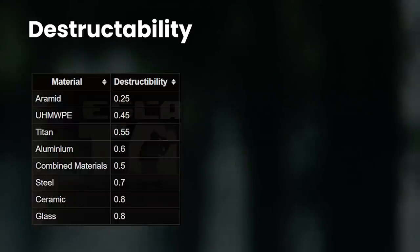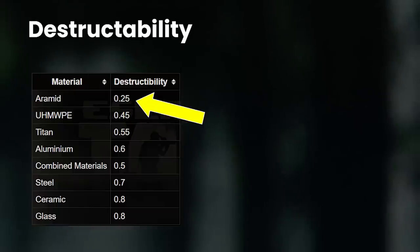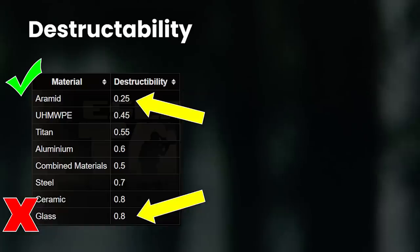Destructibility is not visible in-game, but is a multiplier that causes armour to take more or less damage depending on its material. This is probably the stat that confuses the discussion about armour the most, and is the reason why different materials that armour is made of actually makes a big difference to its performance. This effectively makes aramid the best and glass the worst, and the numbers are quite different between armour types, so it has a massive impact on performance in ways you might not expect.